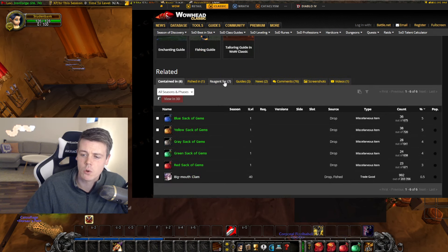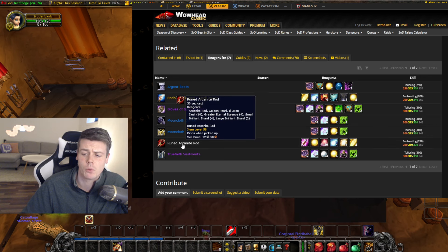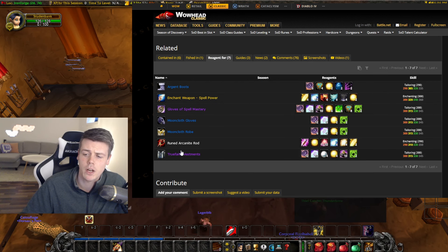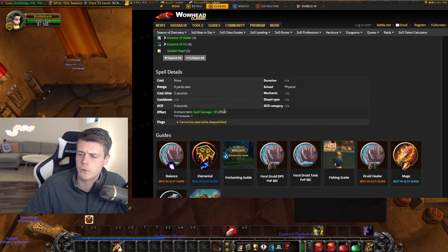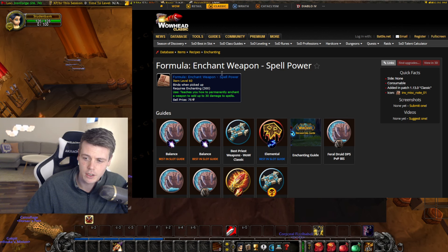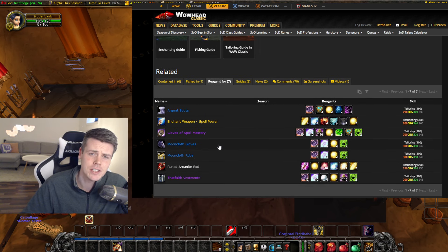Then there's something that will remain a farm even in the last phase of the game: Golden Pearls. Golden Pearls are needed for a bunch of stuff — you need them to enchant your weapon with plus 30 spell damage, and you need them for the Ruined Arcanite Rod, which all enchanters are going to need. The other crafted items requiring Golden Pearls can't actually be used in Phase 3, but the Ruined Arcanite Rod and Enchant Weapon Spell Power are key. The Enchant Weapon Spell Power formula comes from a Molten Core boss, so it won't be needed until the last phase. But people will need the Arcanite Rod. Check the price on Golden Pearls — they went for around 50 gold for a long time in Classic Era.